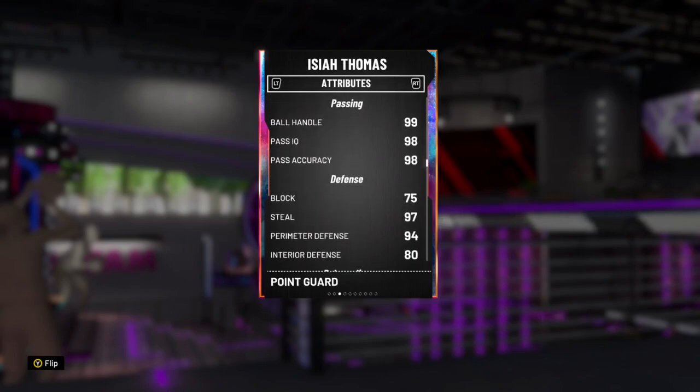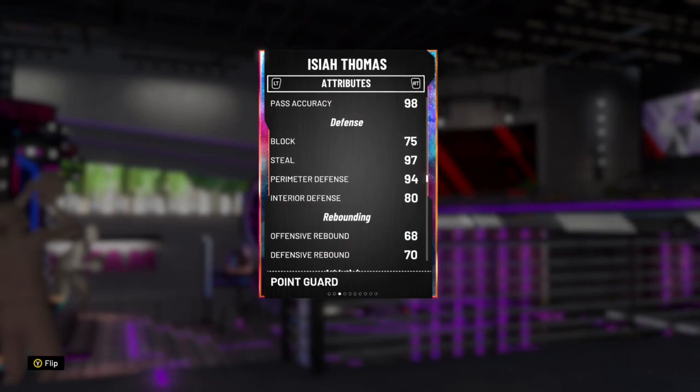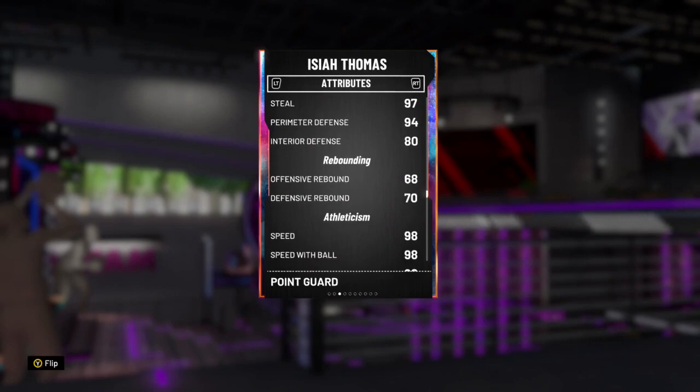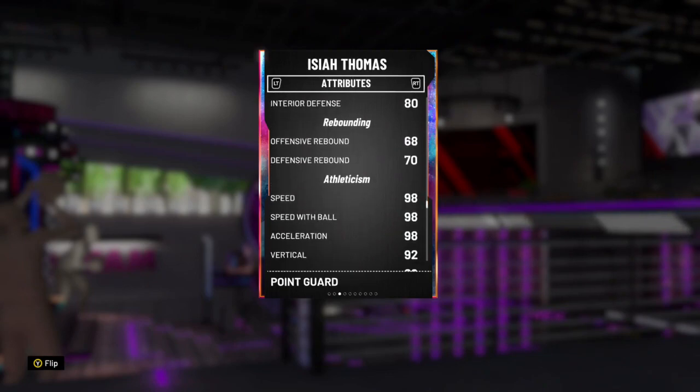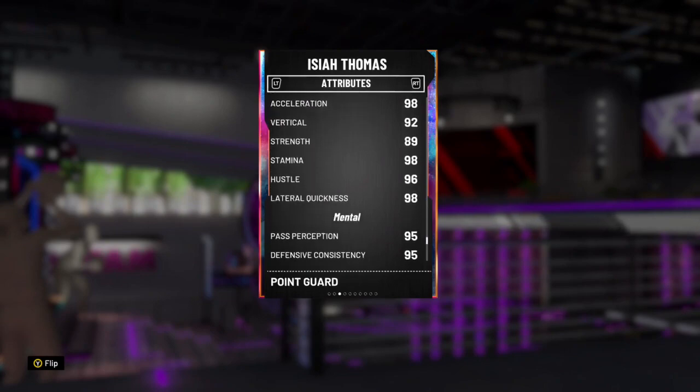His block is at 75, which is not bad for a 6'1" point guard. 97 steal, 94 perimeter defense — really good, actually. And an 80 interior defense, which is amazing for his size. He can rebound a little bit; it's not horrible, but playing a full game with him, he might come down with one or two rebounds. He's super fast — 98 speed, speedball and acceleration, 92 vertical, 89 strength, which is really good for a 6'1" point guard, and 98 lateral quickness.